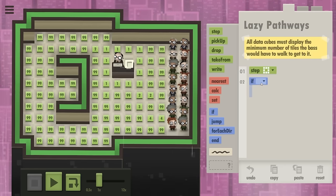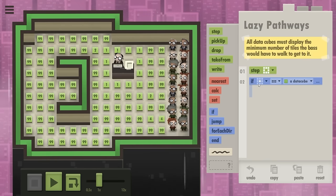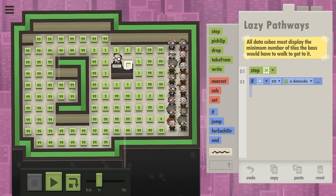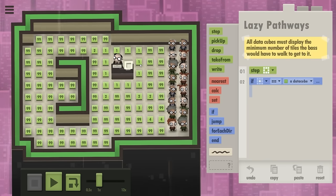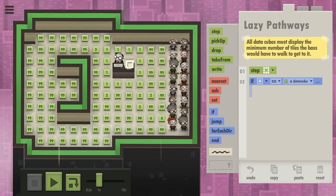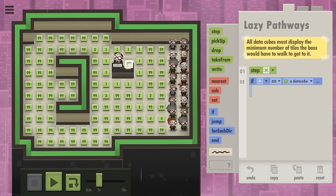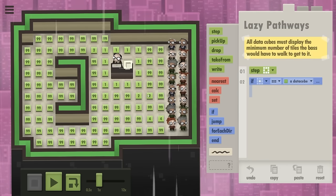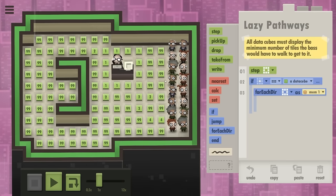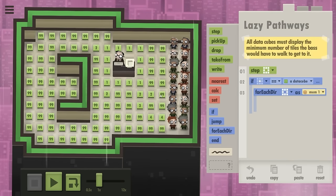There are no data cubes here, so I'll say: if you are standing on a data cube, only then are we going to actually do something. I think we need to figure out if there actually is a non-99 number around them. If there is, that's fine, but if they reach a 99 there's no way to know what number is supposed to be there. So we need to progress from the ones, or basically the numbers we've already got filled in. I would check the cubes around the cube they are standing on and find the minimum among those.